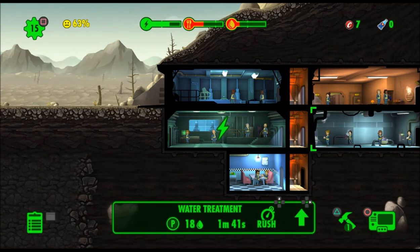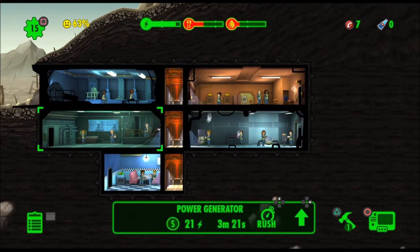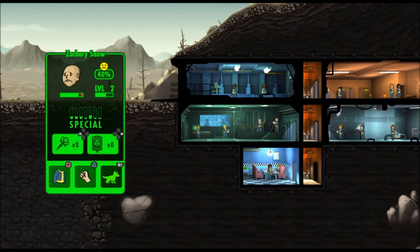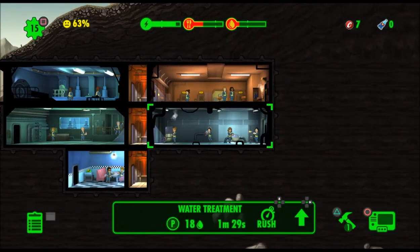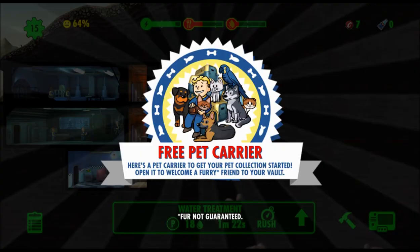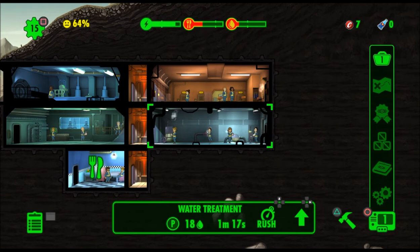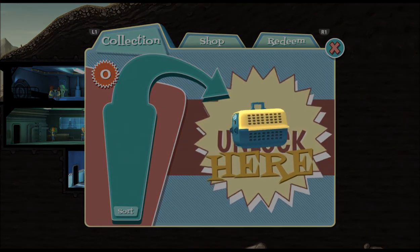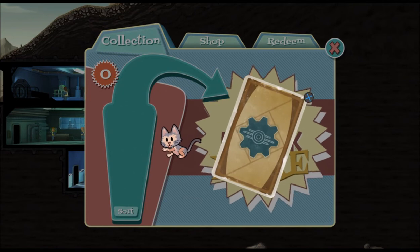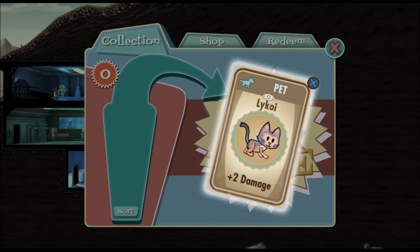The problems you always have in the vault when you just start out: you've got no water, which means half your health is going to go away from radiation. We're just doing a general cursory glance at this. Free pet carrier! We get a pet — yay! We got a kitty. Plus 2%, plus 2 damage. Wasn't that wonderful?